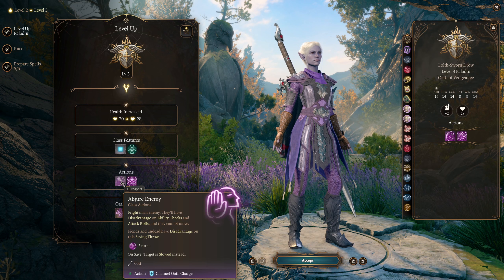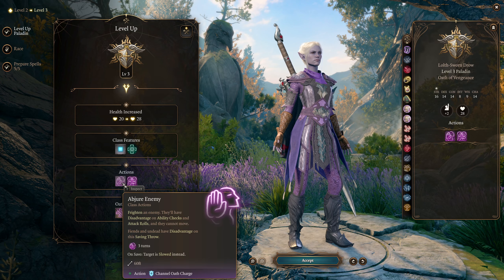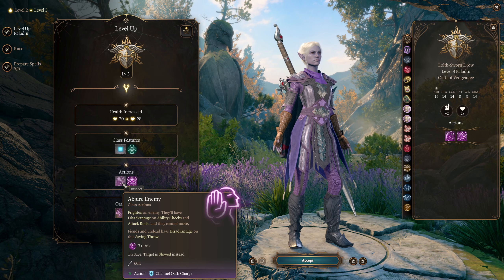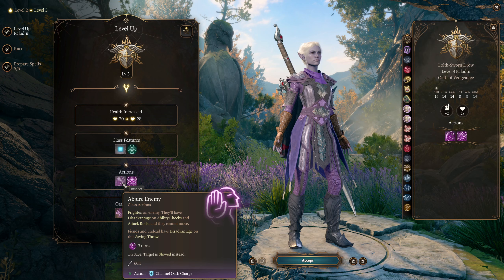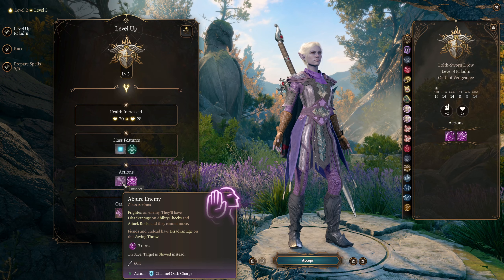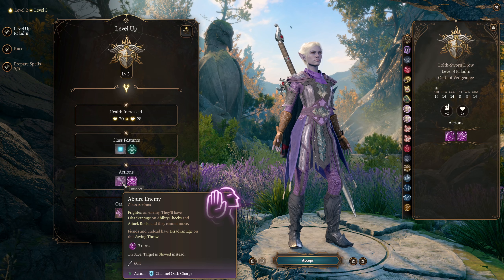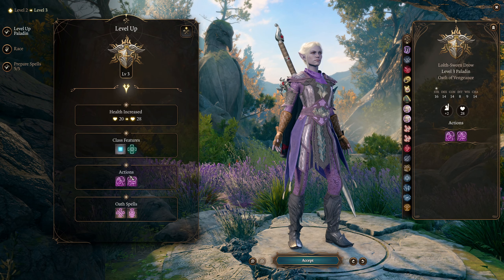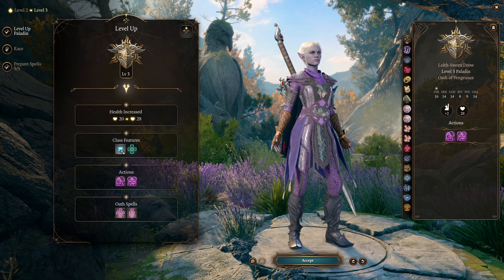We also get Abjure Enemy, which I wouldn't typically recommend because it uses a charisma saving throw and our saving throws won't be as high as you'd like. However, slowing an enemy is still very powerful — for long combat where you know the enemy will have several turns, it can still be very useful. A slowed enemy is much less harmful. If you know the combat is going to go at least three turns, this can be worth a channel oath charge, but typically you'd prefer to spend it on Vow of Enmity. You also get immunity to disease, which comes up a couple of times throughout the game but is a relatively minor benefit.